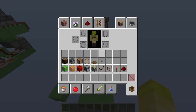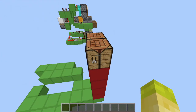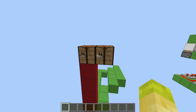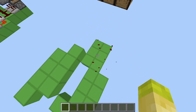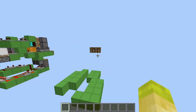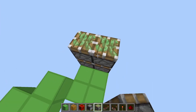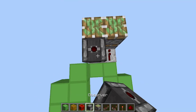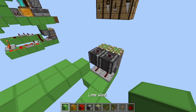Now onto the tutorial. These are the materials we're going to need to build this contraption. Before you start, you want to know that the building is going to start five blocks beneath where you put your crafting benches or whatever block you want to place here. First thing you want to do is build this and then we will start building up from here. Place four pistons here with two repeaters set at one tick.